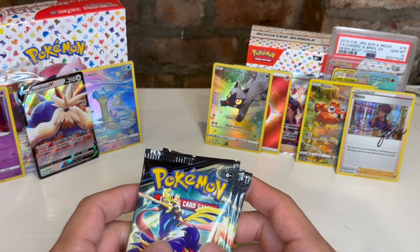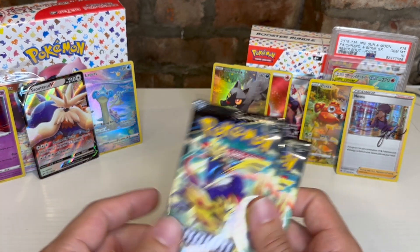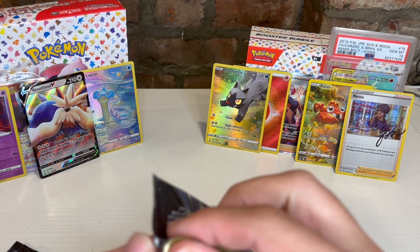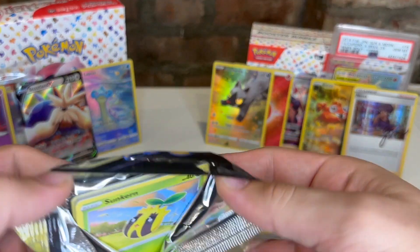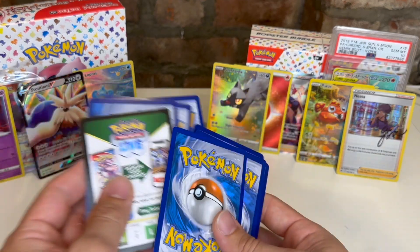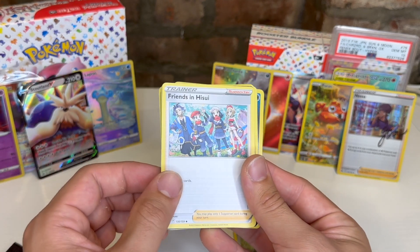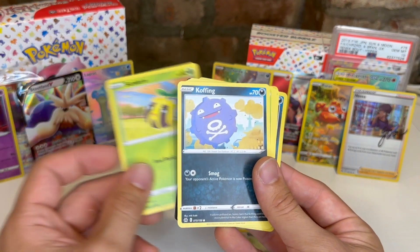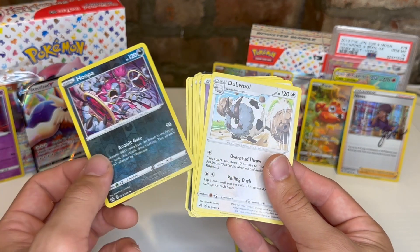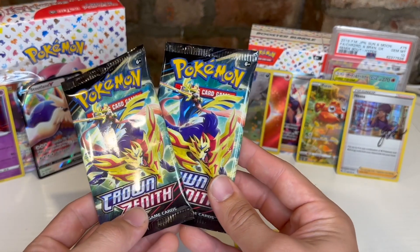Coming up on the last three packs. The Lapras is probably my favorite pull. Really excited about these Galarian Gallery cards. I'd definitely open this set again — I really like the art and the pull rates seem decent; you can get a Galarian Gallery card and another rare, or you can get absolutely nothing. Pack eight: Psychic, Croc, Luxio, Froslass, code card, Sunkern, Koffing, Oddish, Salandit, Energy Search, Hoopa, and Double — nothing very interesting there.